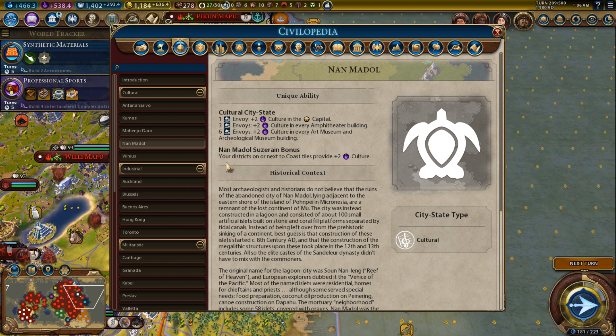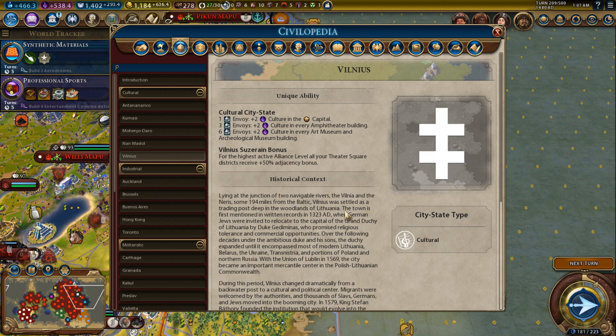Nan Madol: your districts on or next to coast tiles provide plus two culture. On an archipelago map this is probably nice because you'll have a lot of districts next to coasts — harbors in almost all your cities, and a bunch of land districts next to coast too. However, if you're not playing an archipelago map, this will not be so good. I'd go for Nan Madol only on archipelago maps.